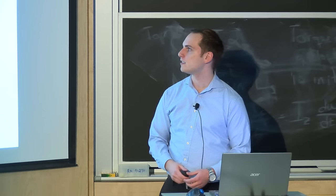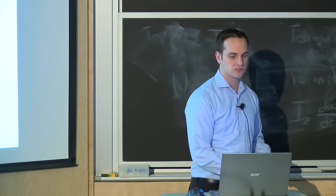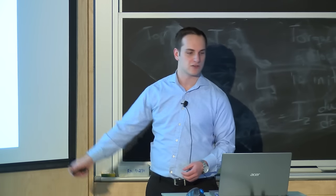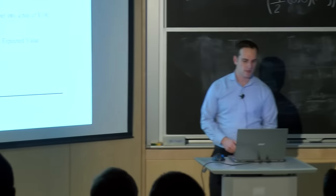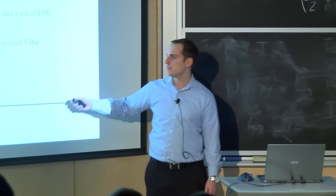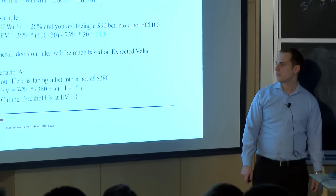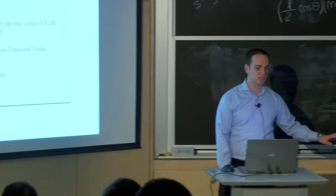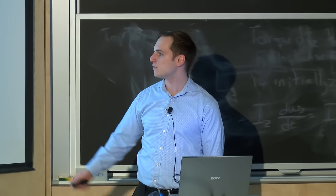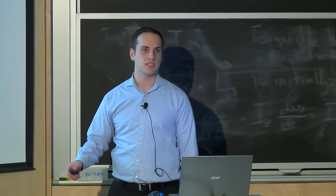First we need to develop something called expected value. Expected value is the same in poker as it is in math — it's just a probability-weighted average of all possible results. It's win percentage times win amount minus lose percentage times lose amount. In our scenario, our EV is the win percentage times the pot of 380 plus the bet X, minus the lose percentage (1 minus win percentage) times that same X. Our threshold for calling is when EV equals zero.